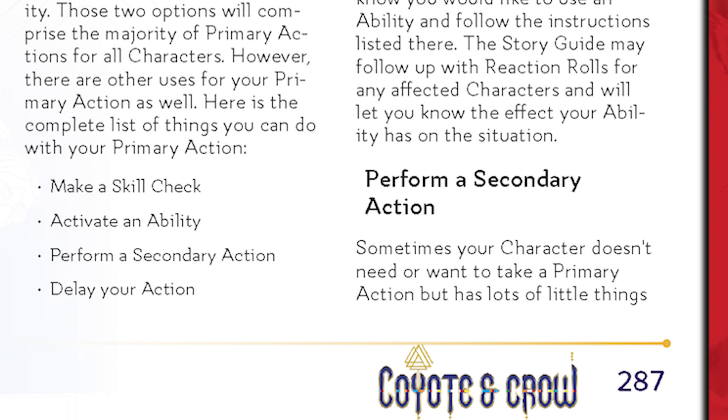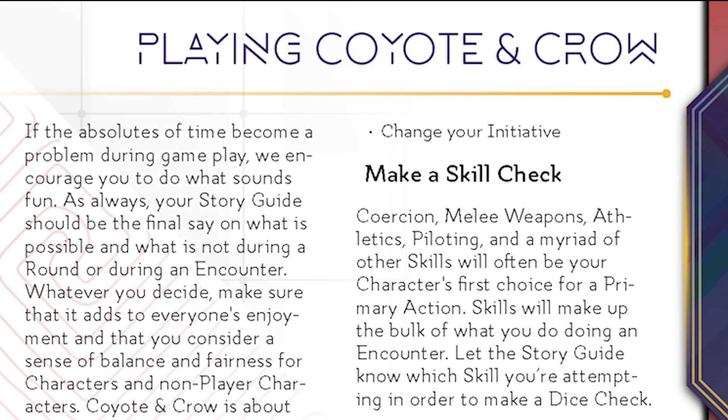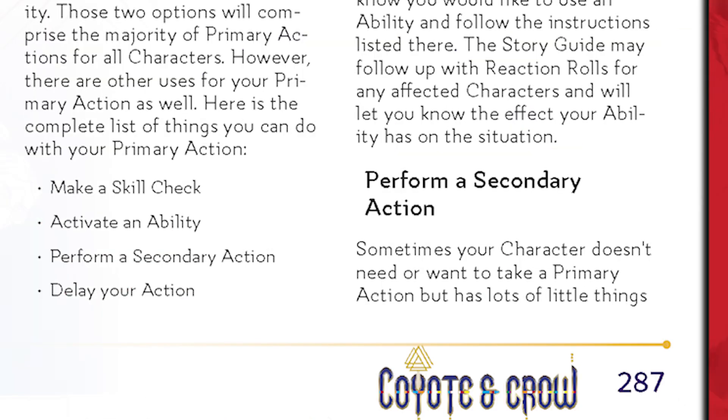There are also a few other things that you can do with your primary action that are less common but may come into play. You can delay your action, which essentially lowers your initiative score for the round in order to wait and see what others do. You can spend your primary action to change your spot in the initiative order in subsequent rounds. Or, if you have nothing you want to spend your primary action on, you can use it to do a secondary action. See the book for the details on these.